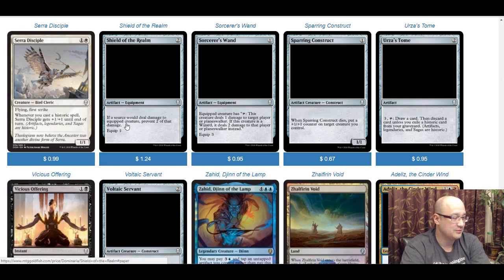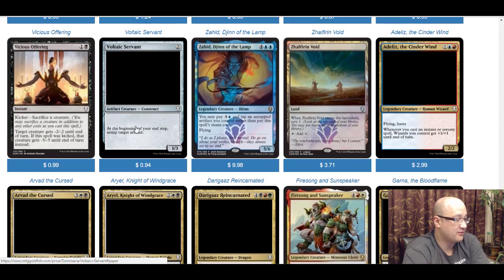Vicious Offering is one and a black with a kicker of sacrificing a creature. Target creature gets -2/-2 until end of turn — already on curve at two mana removing a lot of creatures. If kicked, you sacrifice a creature and give a creature -5/-5 until end of turn instead. If you're playing with Saprolings you could sacrifice one of those tokens to get that -5/-5. In a black-green or black-white tokens type deck this would be a very strong card — I could see this in modern and at least in a sideboard.